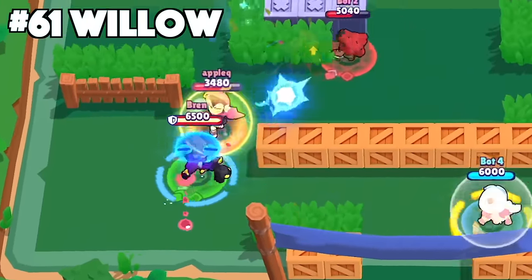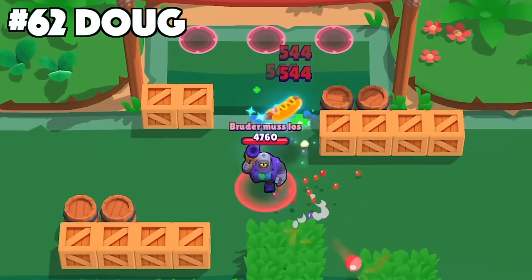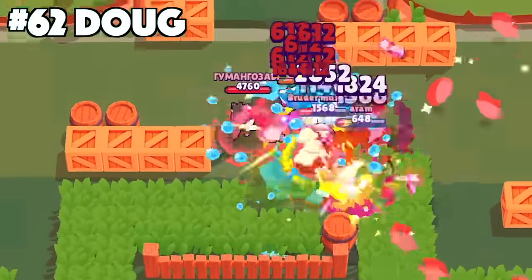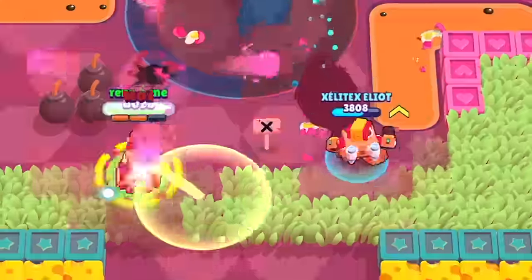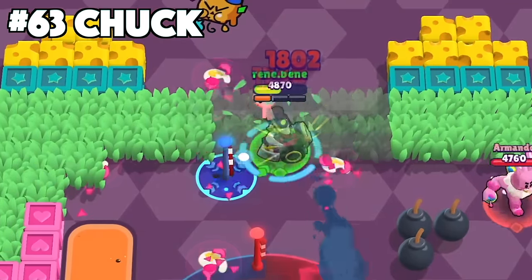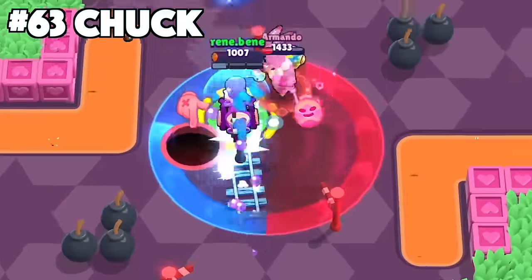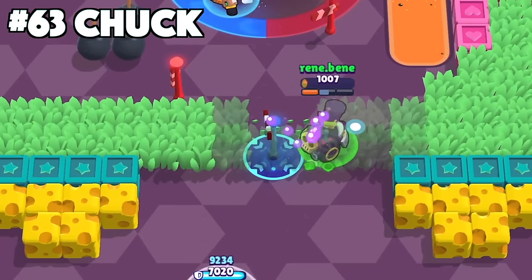With Doug, use your super right before you or your teammate is about to die. Don't activate it too early because the enemy will purposely wait to attack until the hot dog disappears. With Chuck, in all seriousness, place your poles in the path of the objective. Place them where you know the enemies need to walk in order to travel up the map, to help you deal more damage and get more value out of every super.